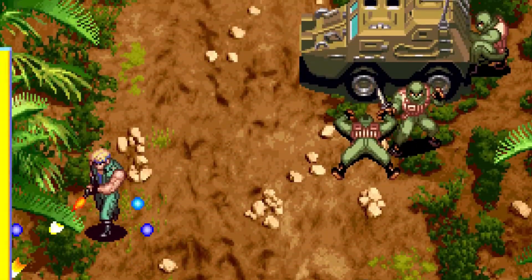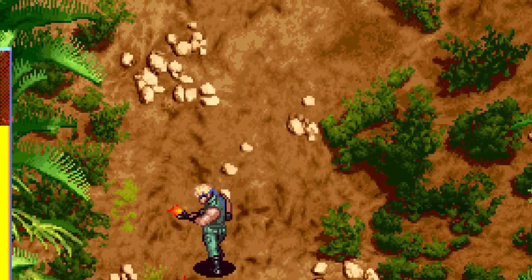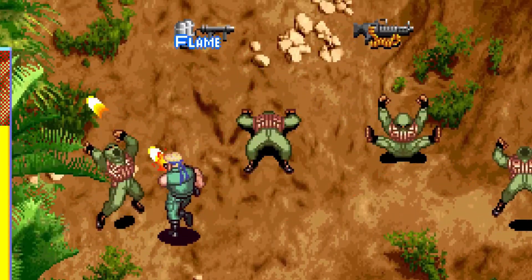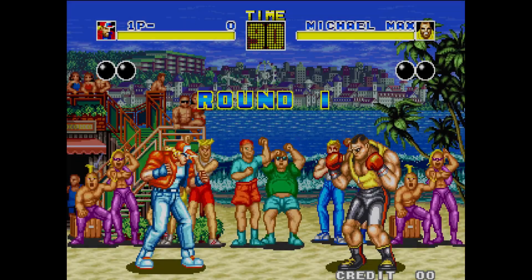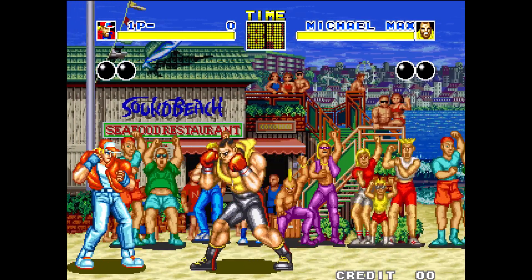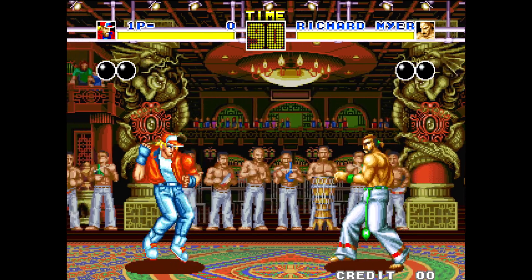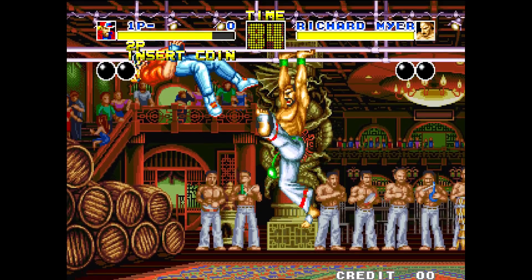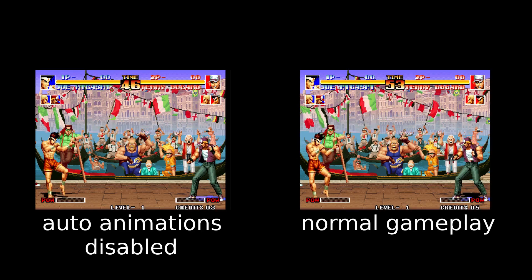Now that you know how simple these animations are, it can be a little disappointing when a game chooses not to use them — like Shock Troopers, where it would be nice if the trees moved in the breeze, or Fight Fever, where the crowd is perfectly still. Sometimes games choose to do manual animation anyway; the crowd on Sound Beach in Fatal Fury 1 is animated manually, while the crowd in Pao Pao Cafe used auto animations. Maybe they felt the Sound Beach crowd's movement couldn't fit into 4 or 8 frames. And games can use a mixture, like the awesome background in King of Fighters 94.